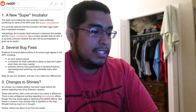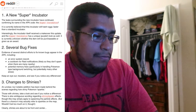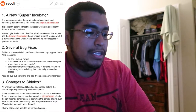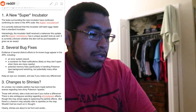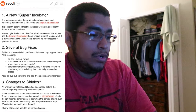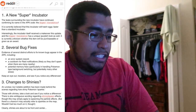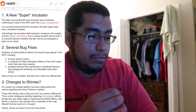Several bug fixes: an arrow system, cooldown for raid notifications, potential memory fixes, little fixes out in the game. Changing to shinies — it's unclear — but notably additions have been made behind the scenes regarding how shiny Pokemon sparkle. Those with shinies, take a look and see if you notice a difference. There is also an ambiguous warning regarding shiny spawn effects. This may simply be about particle effects, but there is a chance it may actually refer to sparkles on the map.